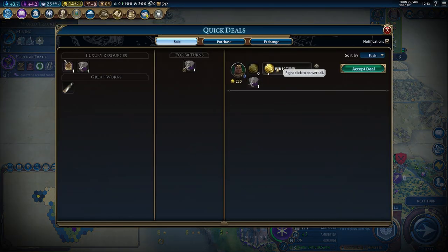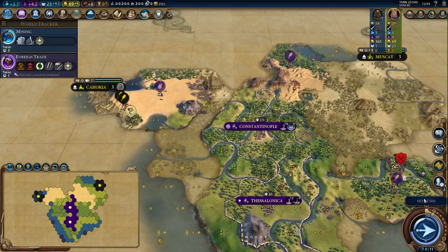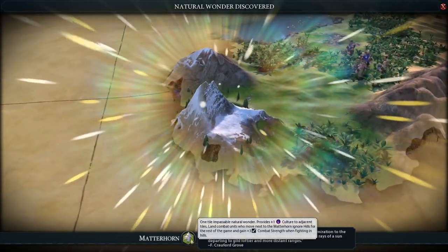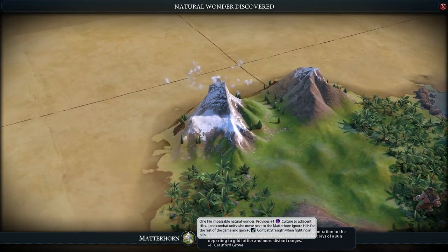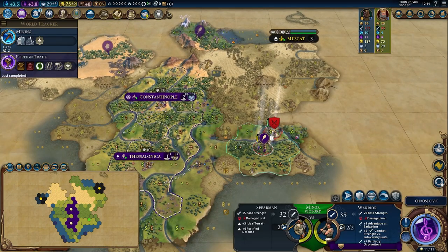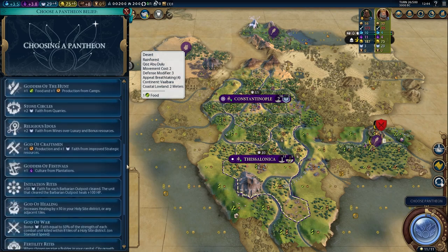I want to declare war on her - I'm the one who wants the temple. We now have access to traders which I probably want for at least a road. We also found Matterhorn - I'm pretty sure I found this in my Zulu game going for Warrior Monks as well. Plus three combat strength when fighting in hills and ignoring hill movement costs for the rest of the game is quite a powerful benefit. I'm going to want all of my military units to walk by this. Very very excited now at the potential of this game. Let's work on Early Empire - that's the next step. We can also choose our pantheon. There's a lot of really viable pantheons in this game.